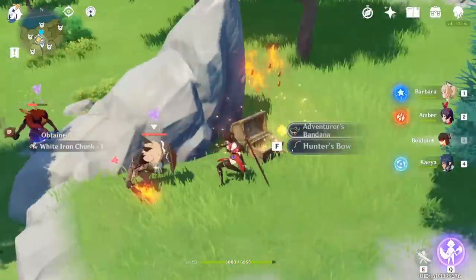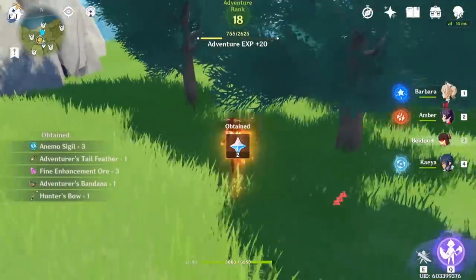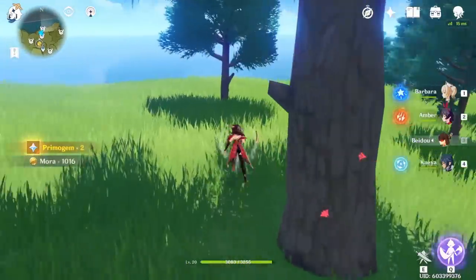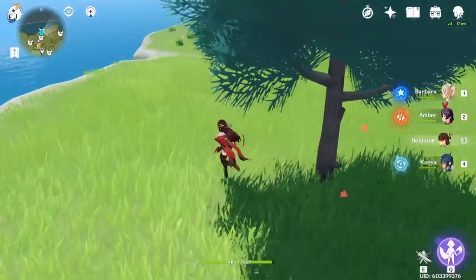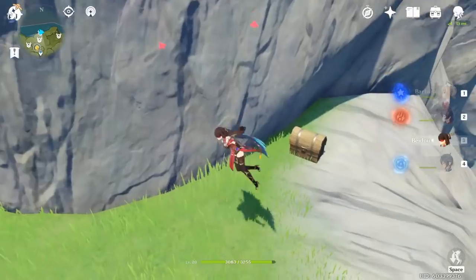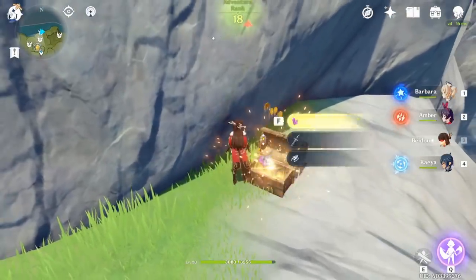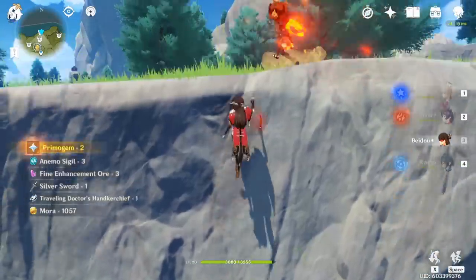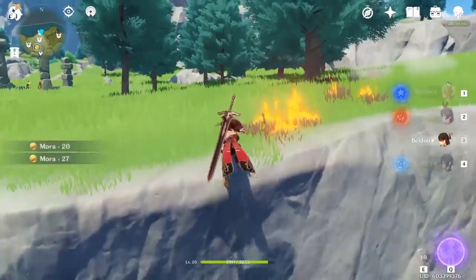I keep getting stuck on rocks and the camera angle is a little weird so it's kind of confusing me, but anyways run north again and jump off right here and you're going to find a chest. Climb back up this ledge — it's kind of annoying, it knocked me off.